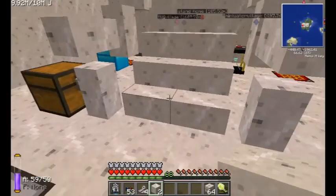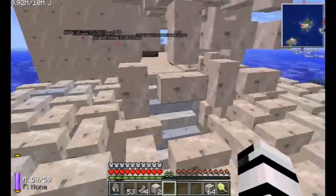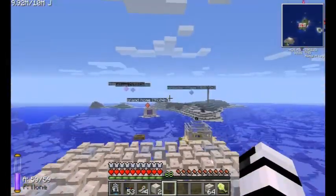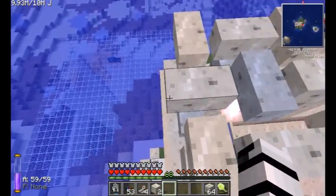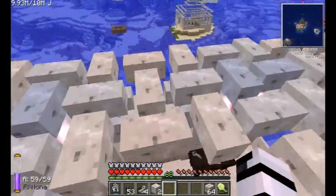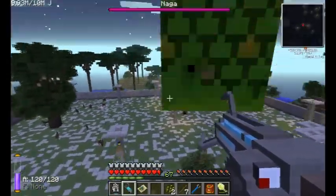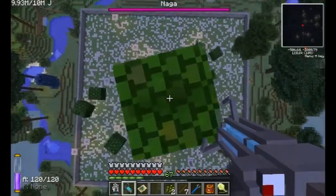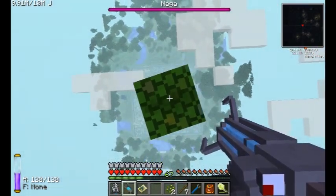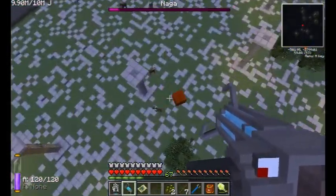Yeah, so we're going to call this an episode right here. At the end I'm going to toss in a little clip from the Twilight Forest - I'm going to try and do that when I'm in there and I kill a boss. So this clip is me killing a naga, which I think I've done a video of a naga kill before, but this one's a pretty creative way. Thanks for watching and I will see you guys in the next episode.